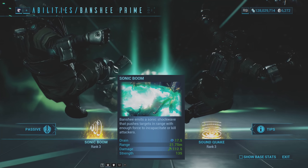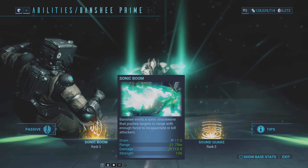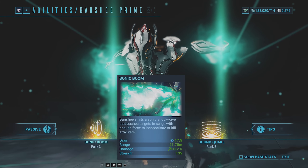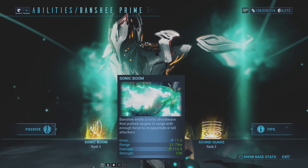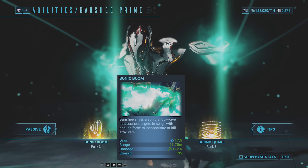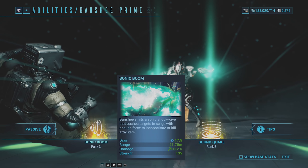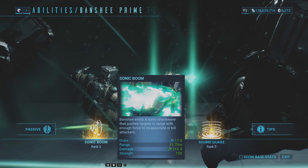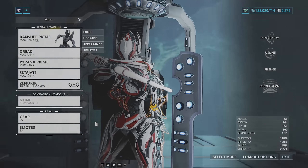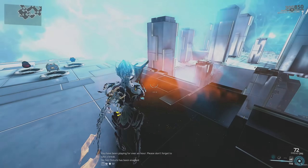So, Sonic Boom is her first ability. Banshee emits a sonic shockwave that pushes targets in range with enough force to incapacitate or kill attackers. With my build, I've got a 17.5 energy drain on that, with a 21.75 meter range, 112.5 impact damage, and a strength of 135. Not too sure what that strength stat is there for — I think it's how far the enemy is going to be pushed back. Like the oomph of it.